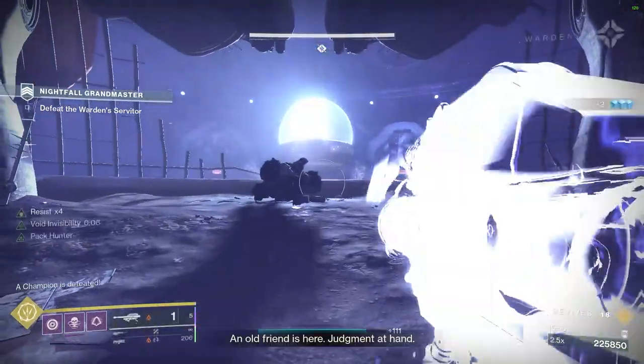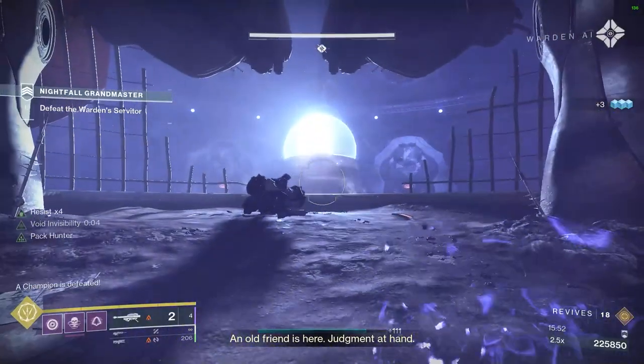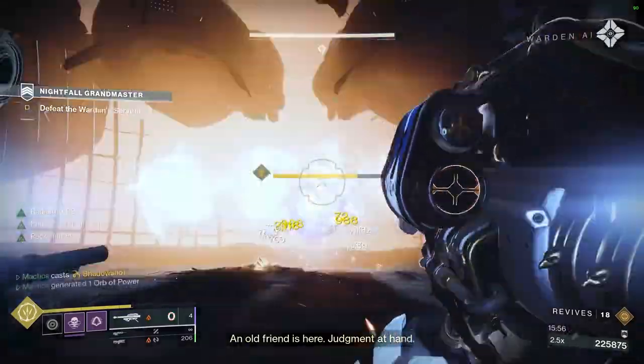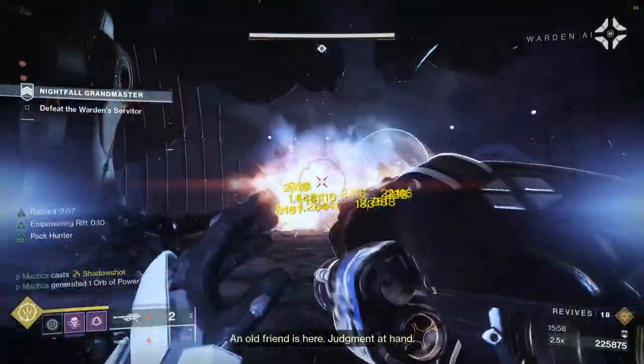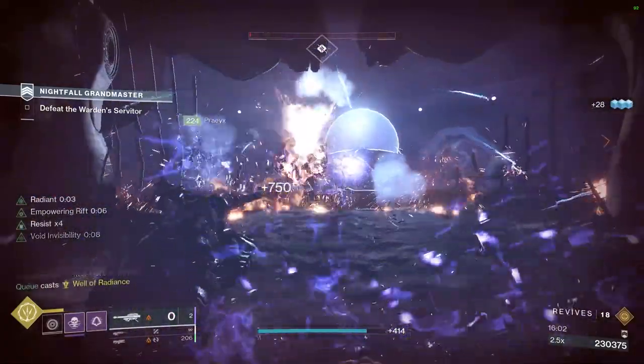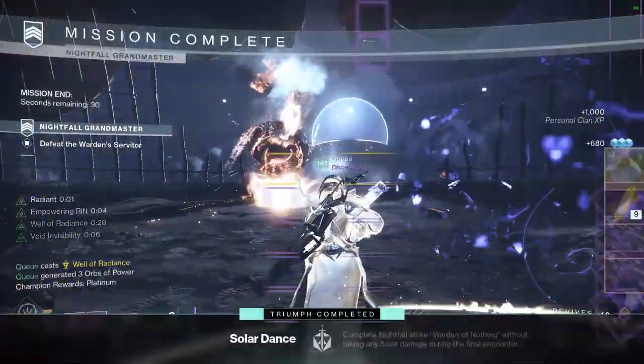After killing the final champion, you'll spawn the boss. This is simply a DPS check where you'll want to utilize your Well of Radiance or Bubble, as well as any Blade Barrages and Thundercrashes you have, followed by every rocket you can throw at him. There is no reliable way to survive in here, so you've just got to kill the boss before it kills you.